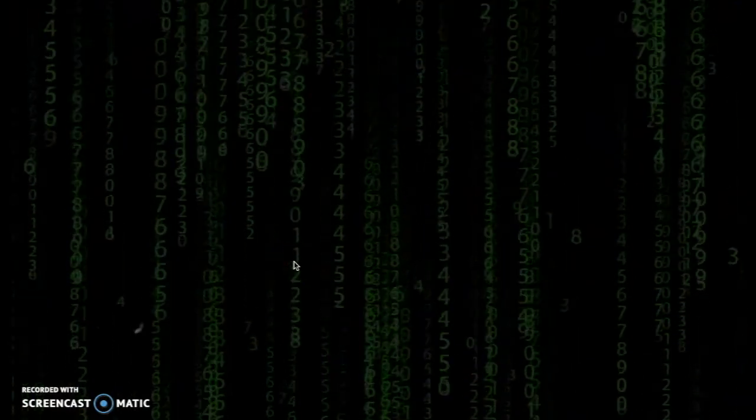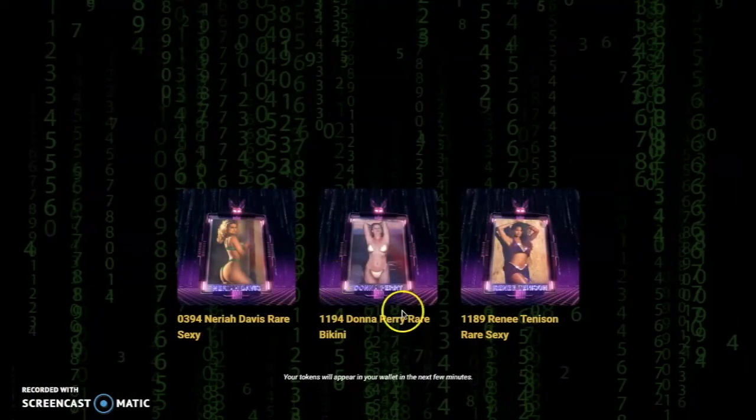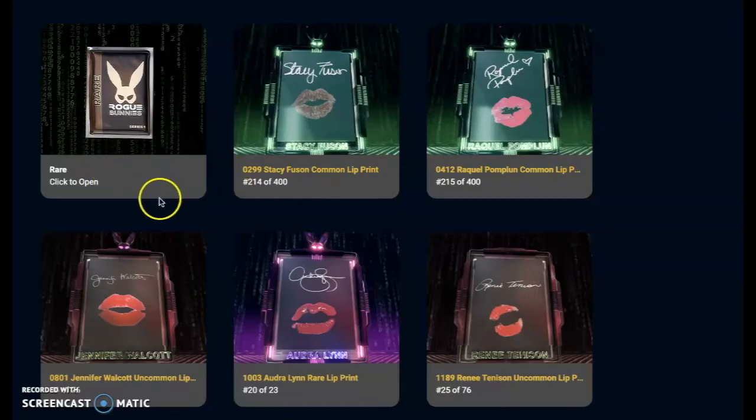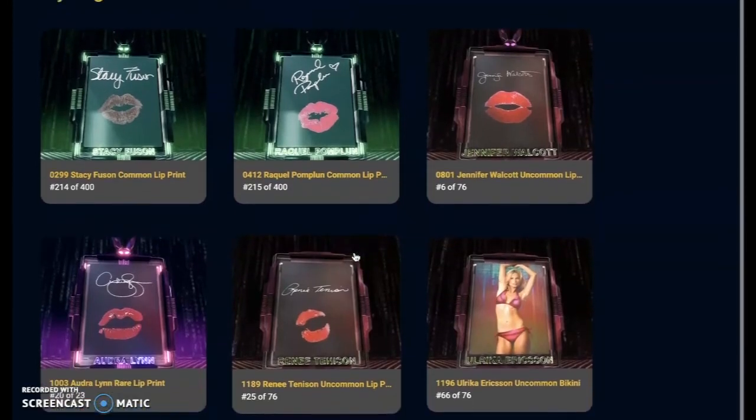And yeah, I don't know if you were there for the first NBA — whoa, hold on! We got Renate Tennyson, Donna Perry rare, three rares, and Raya Davis rare. That's what I'm talking about. You just click X and it updates by itself.